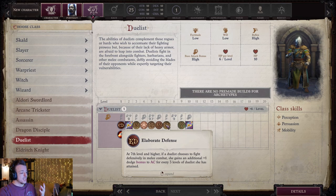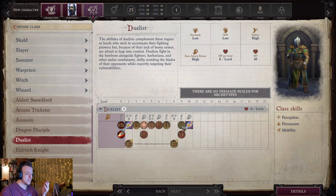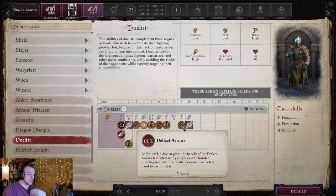Elaborate Defense: if you choose to fight defensively, you gain an additional plus one dodge bonus to AC for every three levels of Duelist, up to an additional three. If you're taking ranks of Mobility, that's also going to increase. So fighting defensively is going to be pretty good — a nice plus three to AC. You also get Deflect Arrows for free when using a light or one-handed piercing weapon, so the first ranged attack against you, you'll be able to deflect.